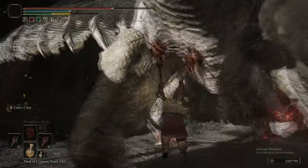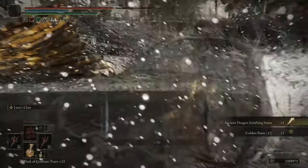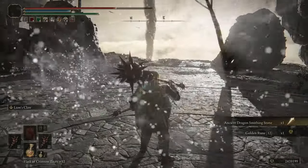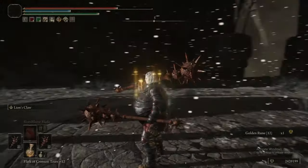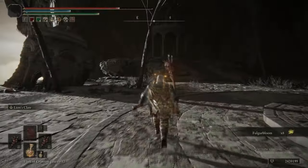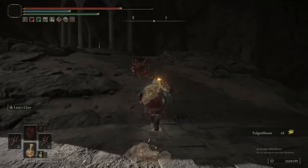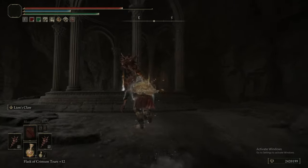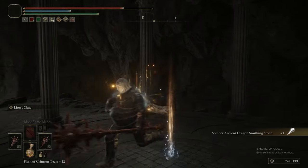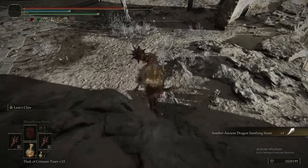Now you can finally run to this dragon, and luckily it's easy enough to kill — it's only got about 50% HP. Just hit it, you don't need to get fancy, just bonk it. Done. There is a good reason we're fighting it: killing it rewards you with an Ancient Dragon Smithing Stone in the gazebo behind where it was standing. The game is really screaming at you for the love of God to get your weapons upgraded.